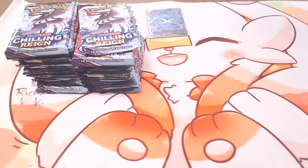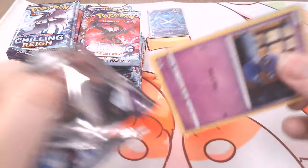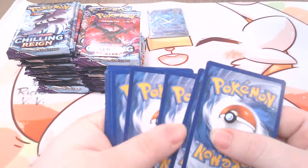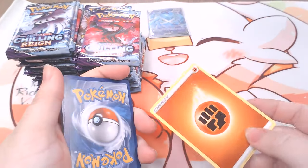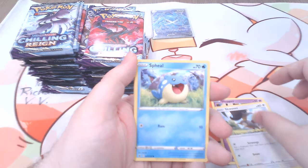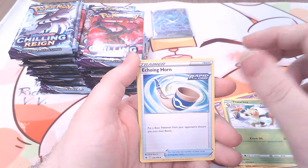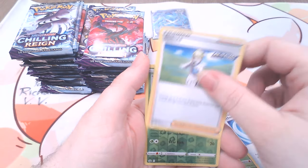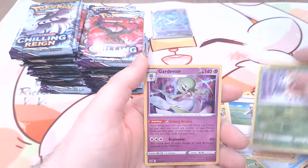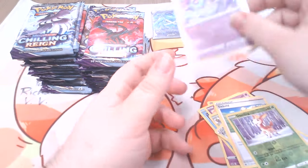Cards go everywhere — bumped the stand, sorry about that. Next pack. Another white coat, and it is a Fighting Energy. We got Gengar V, Gengar V Hollow. This is one of the things I want to kind of build from this set. So far, a Fuller and a Hollow.